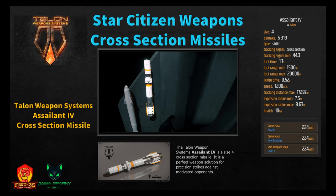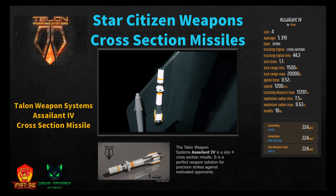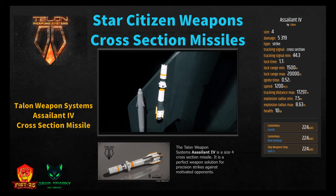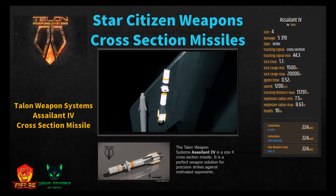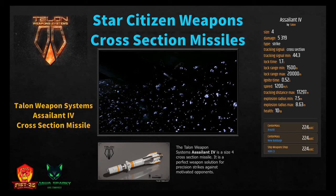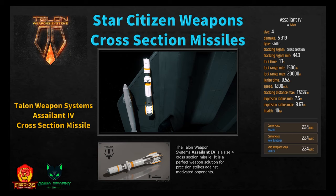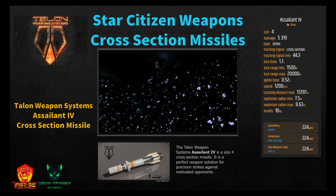The Talon Weapon Systems Assailant 4 is a size four cross-section strike missile — a perfect weapon solution for precision strikes against motivated opponents. It does 5,319 damage with tracking signal minimum 44.3, lock time 1.7 seconds, lock range minimum 1,500 meters, ignition time one second, speed 1,200 m/s, tracking distance 17,297 meters, and explosion radius 7.5 to 8.63 meters. Available at Area 18, New Babbage, or Hurston L5 for 224 Alpha UEC.